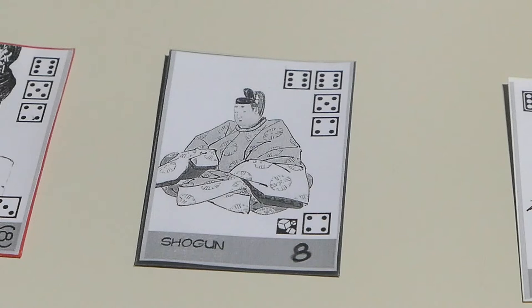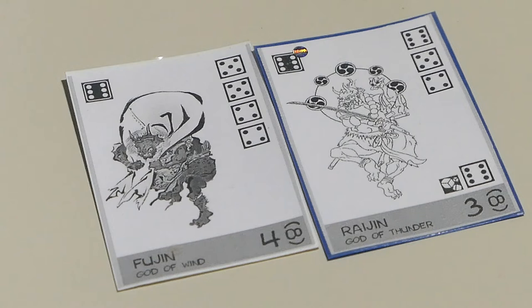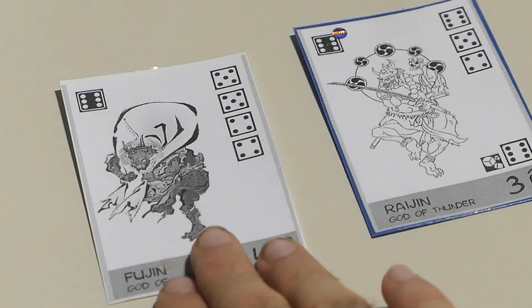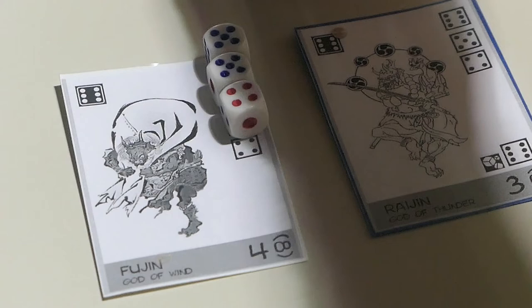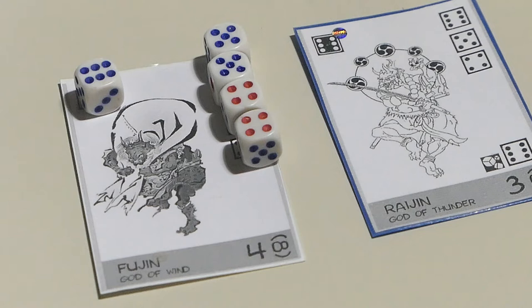It is possible in this game to steal cards that have already been taken from the table by other players. If you take a look at these two cards, you see that symbol up there in the left corner of the card? That is a six. You find that symbol on all the other cards in this game, with the only exception of the card of the shogun. If this card has already been taken by another player and you want to steal it, all you have to do is place the right dice on this card and add a six. That's all you have to do to steal a card from another player. So even if you claim a card from the table, that is not a guarantee that the card will always be yours. The other players can try to steal it during their turn.